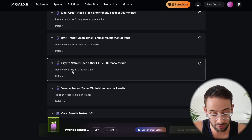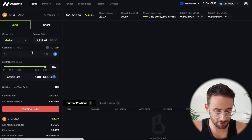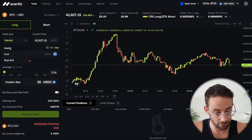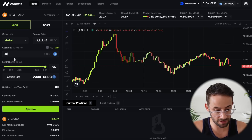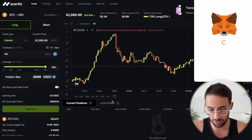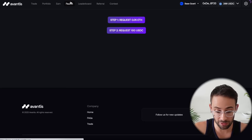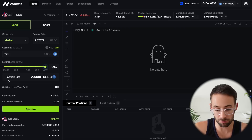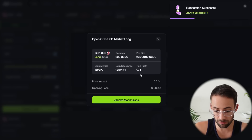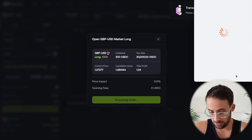The third item is to open either an ETH or BTC market trade. Back on the application, go to crypto assets and select Bitcoin. Do a market order this time, use $40 USDC as collateral and maximum leverage, then approve the transaction. After that, the final thing is to make sure you've traded $5k in total volume — just keep placing trades until you hit that. You can go back to the faucet every minute or two to request additional USDC. With 100x leverage, one trade can have a total position size of over $20,000, making it easy to hit the volume cap.